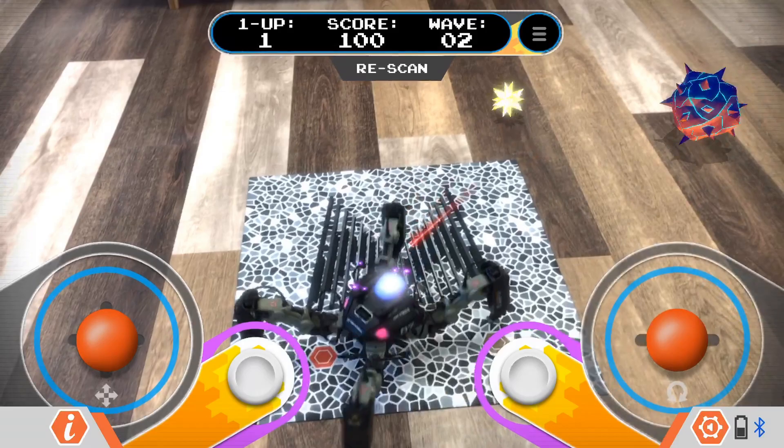Now let's check out Meteoroid. Looking at the UI, on the top we have your Lives, Score, and Wave. Slightly to the right of that, we have the pause button. And just below all of this, we have the rescan button, just in case the tracker messes up. On the bottom, we have the Digital Draw Analog Controller. These two white buttons represent your fire button — this is how you shoot the Meteoroids. And of course, you have the Bluetooth icon, Mechamon's battery, settings, and information button on the bottom of the screen.